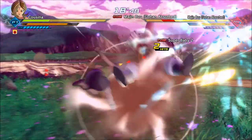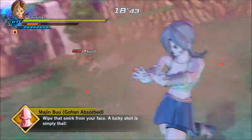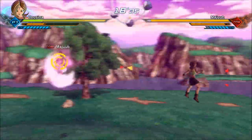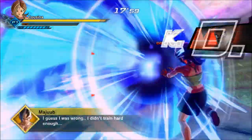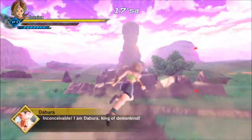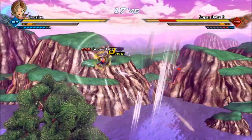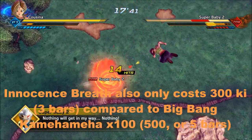This one is another crowd skill — x100 Big Bang Kamehameha. What you do is stun your target, untarget them, and then do x100 Big Bang Kamehameha. You'll do a move where you turn around and sweep, hitting just about everyone with it. It's not as good as Innocent's Breath for doing that, mainly because Innocent's Breath can't be blocked, whereas x100 Big Bang Kamehameha can be blocked.